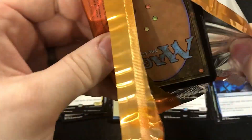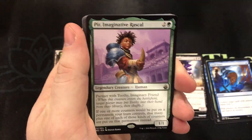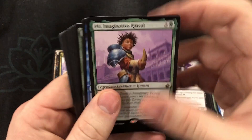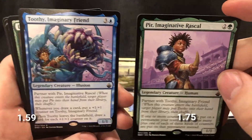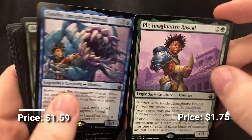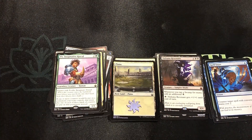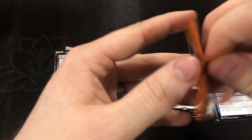Eight mythics, one box! Doubling Season — let's go! And another good partner pair: Toothy, the Imaginary Friend and Peer, the Imaginative Rascal. Actually pretty effective in a lot of counter decks — like +1/+1 counters — anything that needs to place a counter on something. This would really help drive the effectiveness of all that.